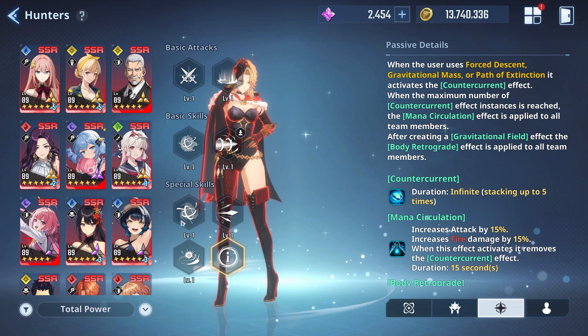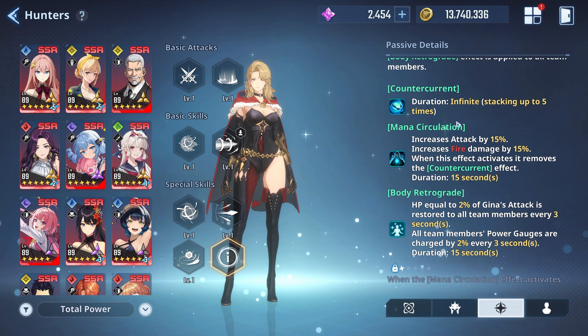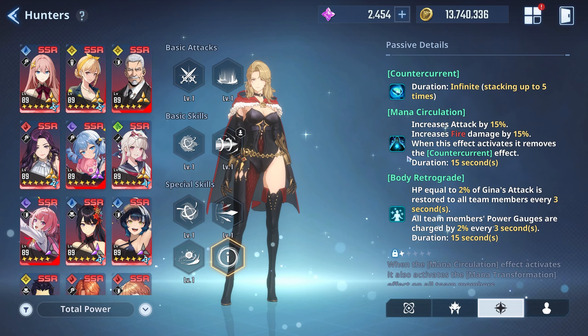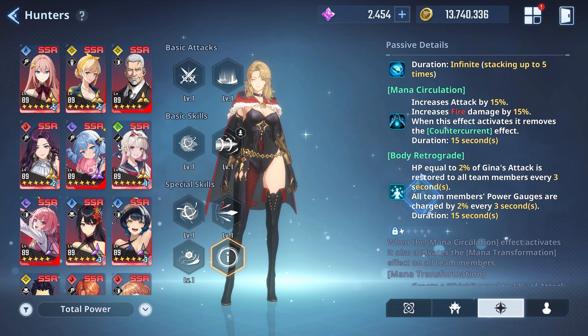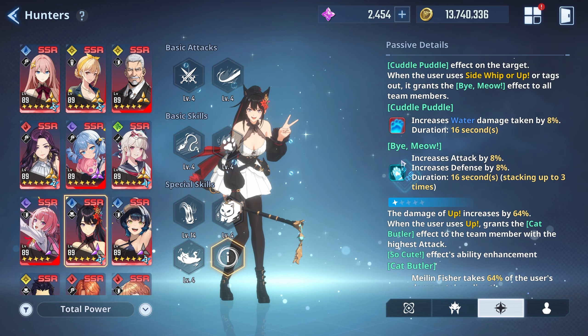Here we are at her passive details. When the user uses Forced Descent, Gravitational Mass, or Path of Extinction, it activates the Counter Current effect. When the maximum number of Counter Current effect instances is reached, the Mana Circulation effect is applied to all team members. After creating a Gravitational Field effect, the Body Retrograde effect is applied to all team members. Counter Current duration is infinite, stacks up to five times. Mana Circulation increases attack by 15% and fire damage by 15%, then removes the Counter Current effect. Duration is 15 seconds. Body Retrograde restores HP equal to 2% of Gina's attack to all team members every 3 seconds, and charges all team members' power gauges by 2% every 3 seconds.